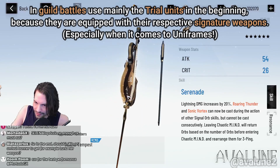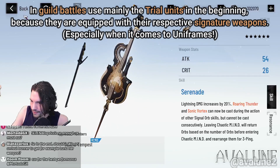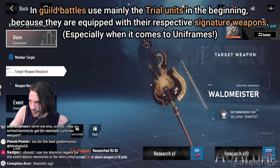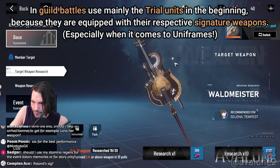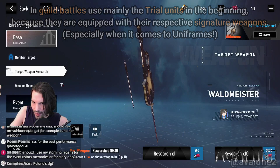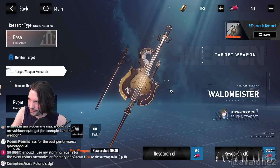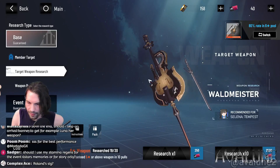Always prefer the trial units because they have the signature weapons. Some five-star weapons are as good as six-stars - on healers you can definitely stick to five-star weapons and maybe resonate them for higher attack, because healing scales off of attack. But it's not strictly needed.